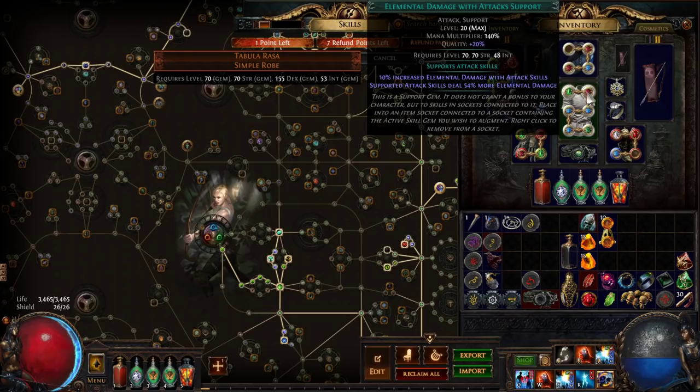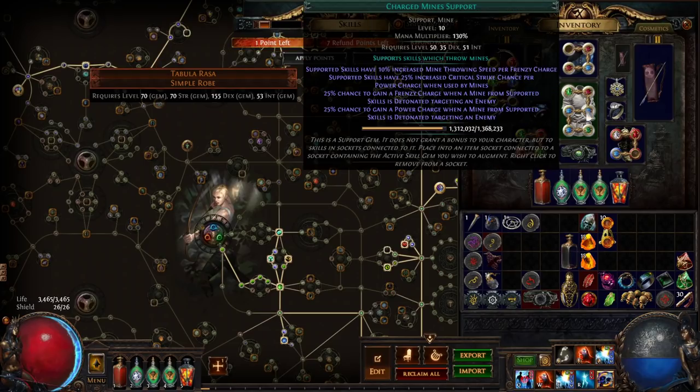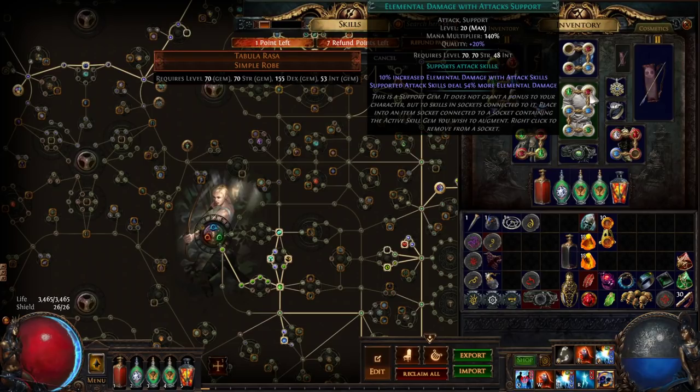This damage is then modified by your support gems as normal. Elemental Damage with Attacks support tremendously increases the damage output of the skill. It also has a strictly better version available in the new Conquerors of the Atlas content — if you can get your hands on an Awakened Elemental Damage with Attacks support, you should immediately use it because it's just better.